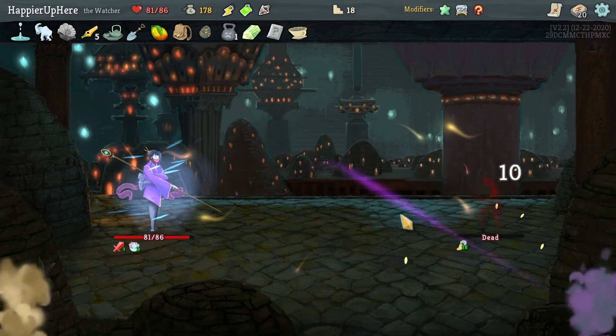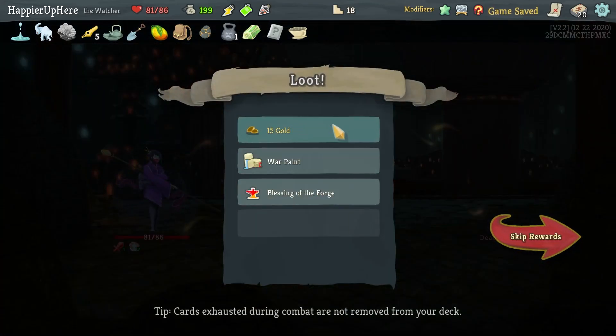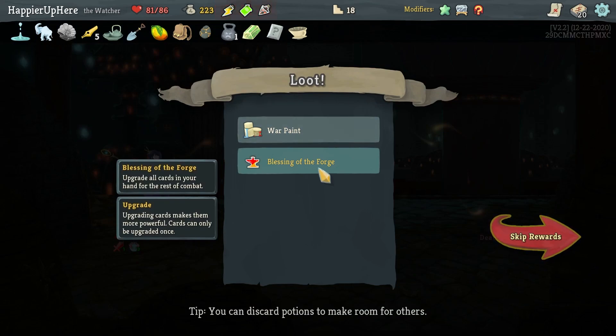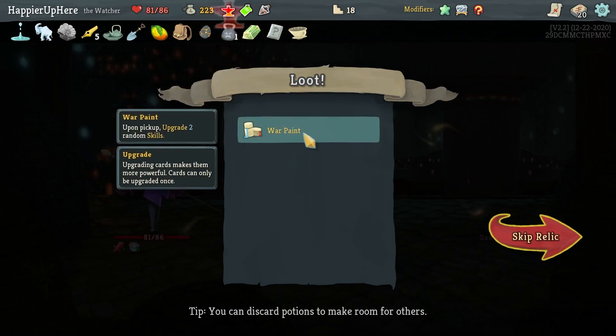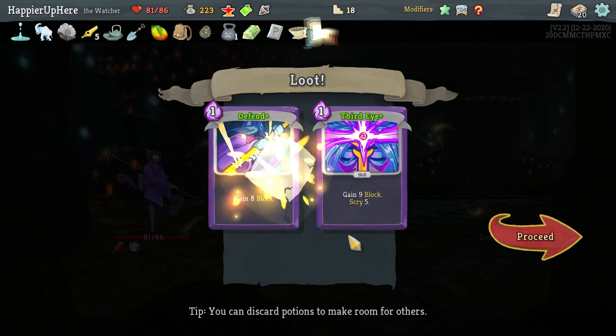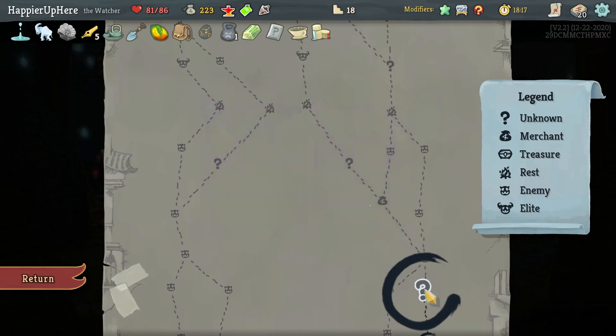I do have to be careful — I can't just lose HP because I can't get it back. Got a Blessing of the Forge Potion, which I like. I don't think I need an Energy Potion anymore. War Paint — pick up two random skills — a Defend plus a third one. The upgrade is nice.